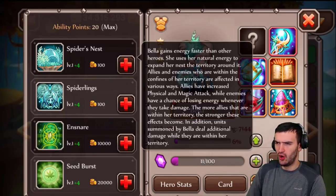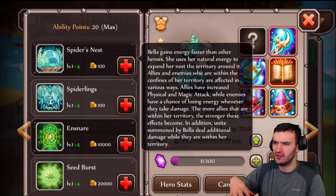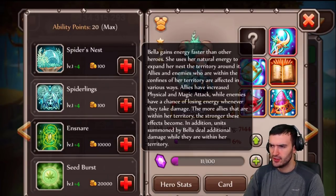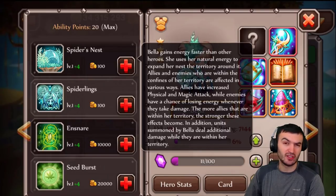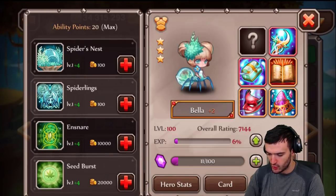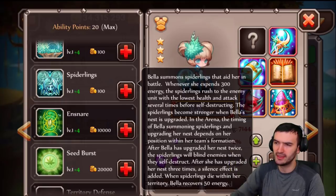Let's break down the abilities really quickly. First ability is Spider's Nest. Bella gains energy faster than other heroes and uses her natural energy to expand her nest — the territory around her. Allies and enemies who are within the confines of her territory are affected in various ways. Allies have increased physical and magic attack, while enemies have a chance of losing energy whenever they take damage. The more allies within the territory, the stronger these effects become. Units summoned by Bella deal additional damage while they are within the territory.